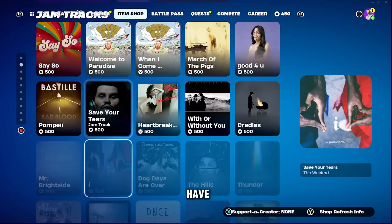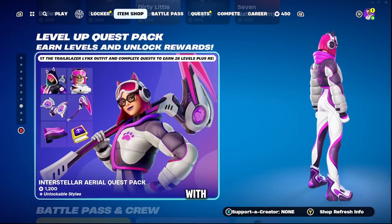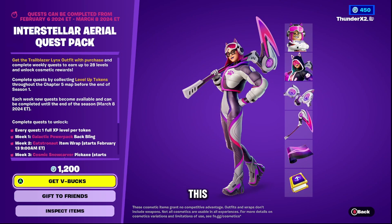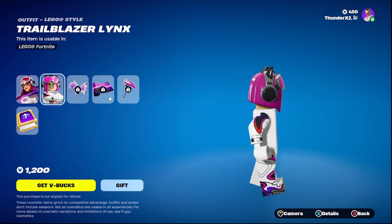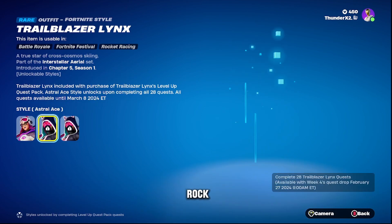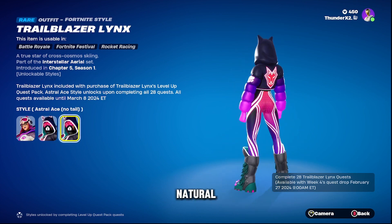We have Jam Tracks. We have a Level Up Quest Pack. In this, we can inspect items like Trailblazer Linux — this has tiles. These will unlock in the Quest Pack, I think. Asheville Ace, no tail.